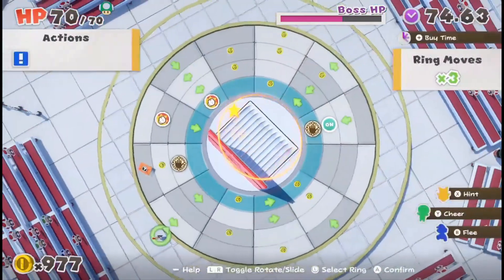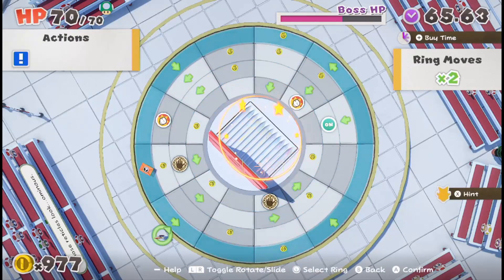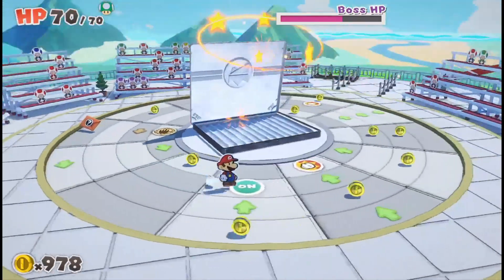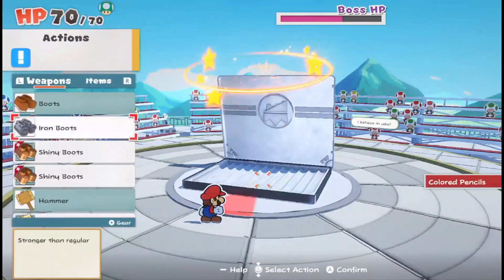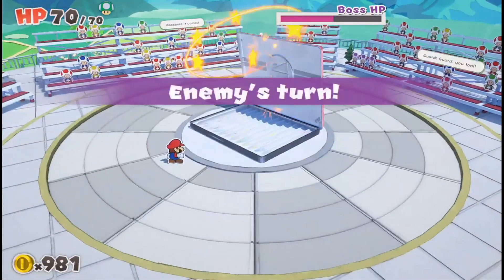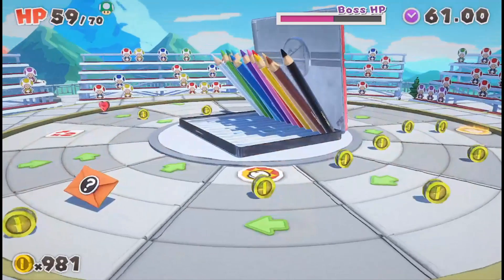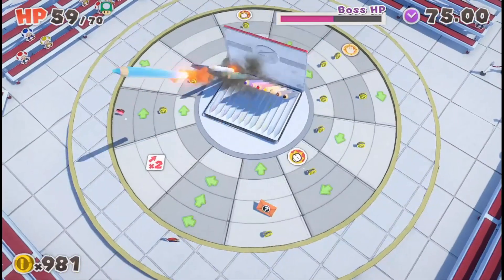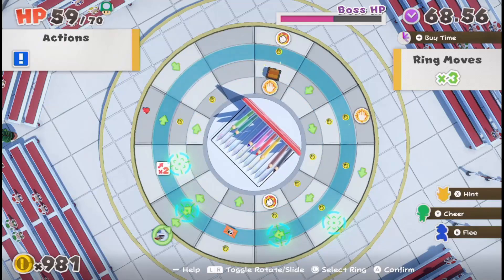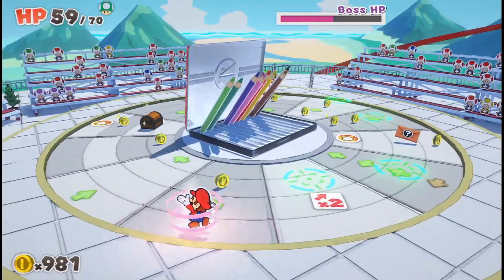Nice work! If you get really good at the ring system in these boss battles, you can set up a really elaborate movement structure where Mario just sweeps the board and collects absolutely everything before landing on the final spot you need to damage the boss. He hasn't been hit by the colored pencil missiles yet, so that's good. You can see those targeting reticles on the ring system, and Ethan has been doing a great job avoiding those.